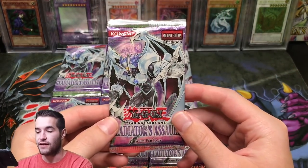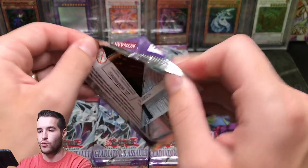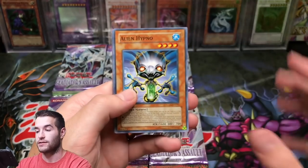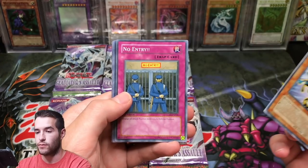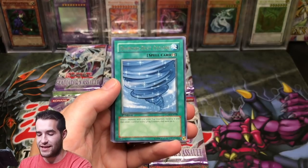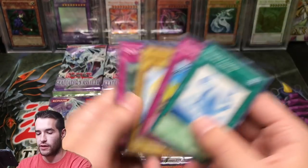Last pack of destiny in the first edition Gladiator's Assault opening, part 2. We've got 60 more packs after this — 3 more parts. Make sure you guys like the video and subscribe, because a lot of you are watching but are not subscribed. Let's go: Alien Hypno, No Entry, Contact Out — there we go. Disarm and the final card of the last pack — Diamond Dust Cyclone. Lucky Cloud, Interdimensional Warp, Smoke Ball, and Over Limit.